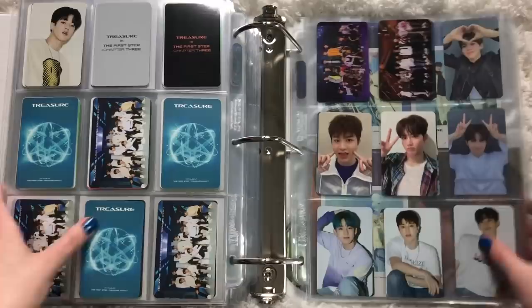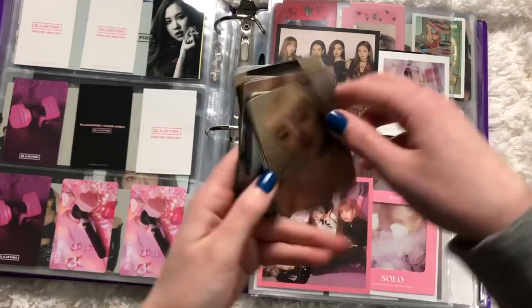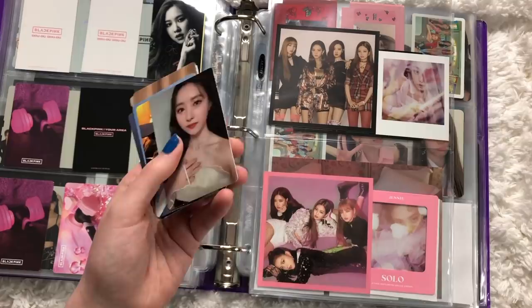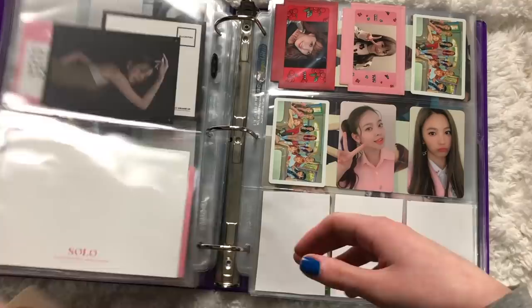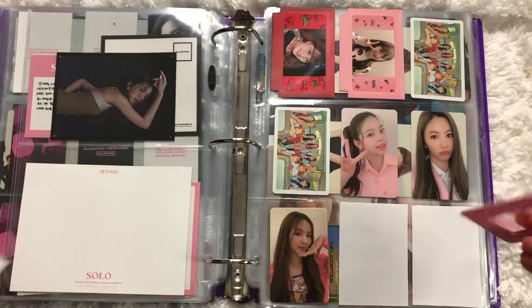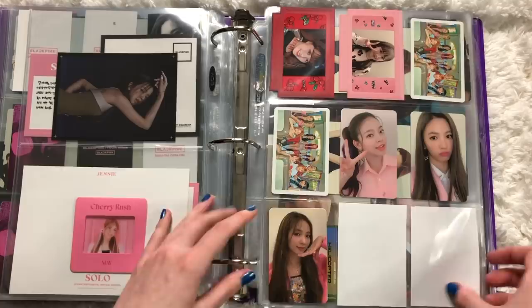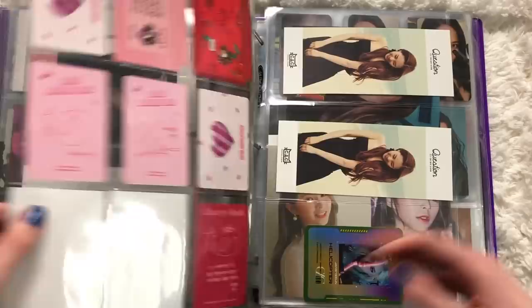That's it for this binder! Let's move on to my girl groups binder. I mainly have Dreamcatcher cards since they just did a ton of cards. Let's do Cherry Bullet first though since they're right here. I only have one card and the slide film, which is big so I'll put it on the back. I did get a signed copy and it recently shipped, so that will fill this up. Going in order — the limited cards I'll leave for last and do all the selfie cards together.